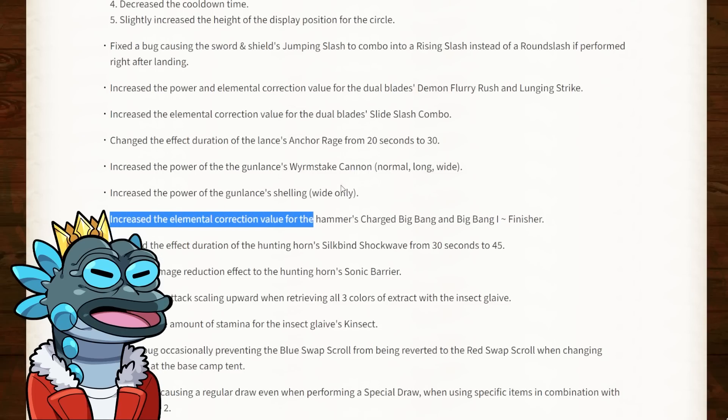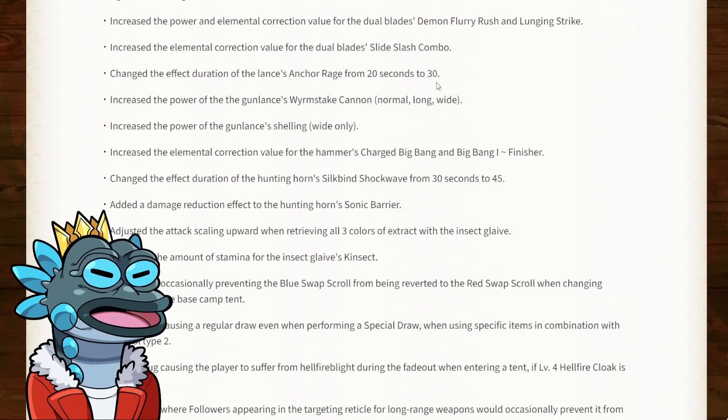For the hammer, they've increased the elemental correction value for the charged bang and big bang finisher. I don't think this is going to be all that powerful — the way speedrunners use the weapon doesn't really take advantage of these buffs. But hopefully for players that do use the charged big bang, this might actually be a nice buff.